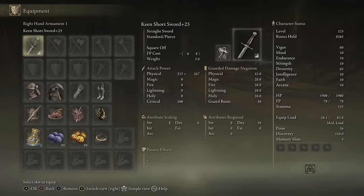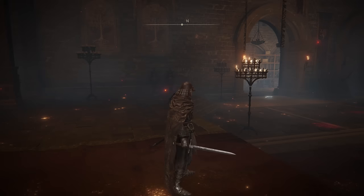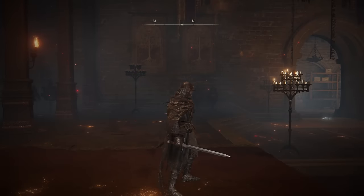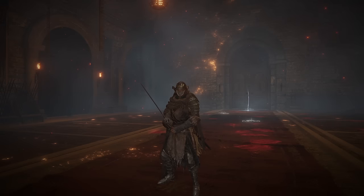For the first non-enchanted straight sword of the day, we have the Short Sword. I'm going with Keen Affinity and Square Off for my Ash of War, getting A scaling in Dex, which is nice. And yes, this weapon does live up to its name — it is in fact the shortest straight sword out of the entire weapon class.